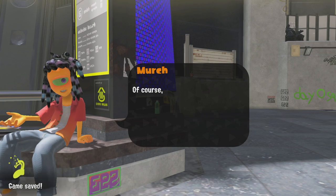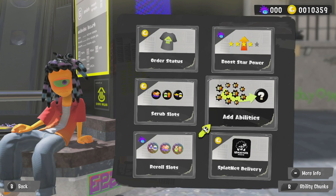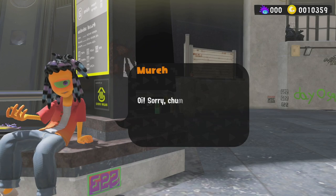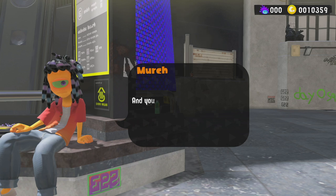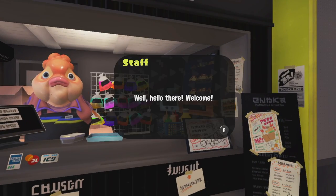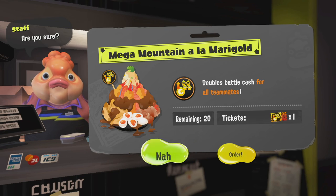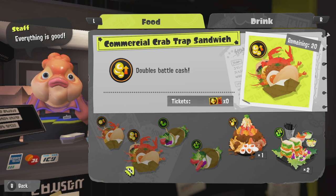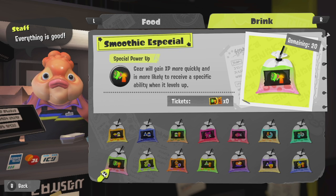If you've gone into Turf War battles, you might have seen Murch — the dude who sits outside the lobby. Murch can change the ability on your gear and make it more tailored for your needs, giving it certain buffs that will help you win in combat. You can also buff yourself with food, found at the little cantina inside the training area just before entering a match. You need certain tickets to redeem certain food, but it can grant things like double experience for the next 20 matches, and some buffs even affect the whole team. Check it out because it will help you level up much faster.